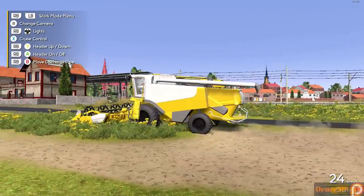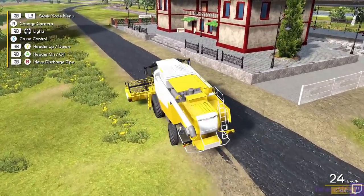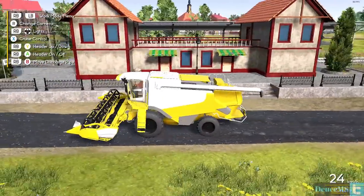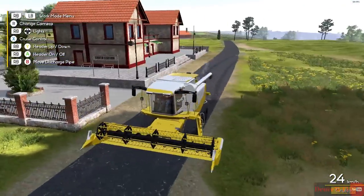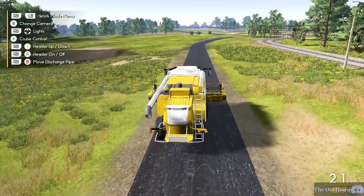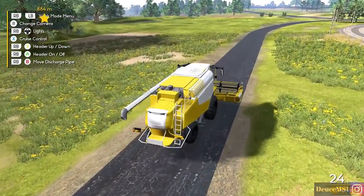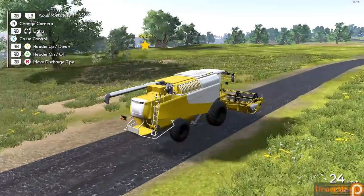Let's hit some different terrain and see how the header acts — that's not bad at all. It only goes 24k though — it could go a little faster. It's a little bit bigger, got a little more horsepower, that kind of thing. I'm guessing once you turn the harvester on you're going to slow down to 12. Yep. Good deal. Well, now we know what we got — I'll see you when we get to the field.